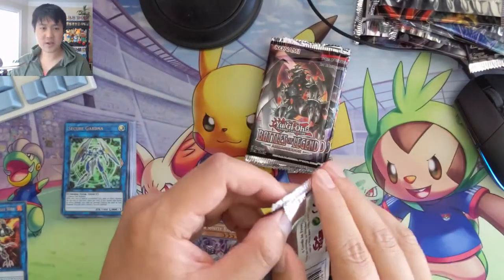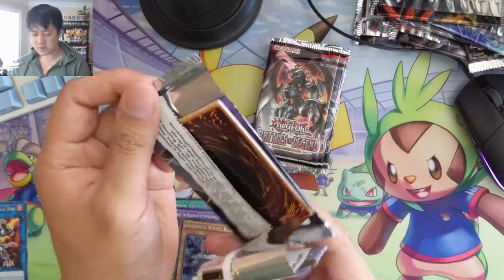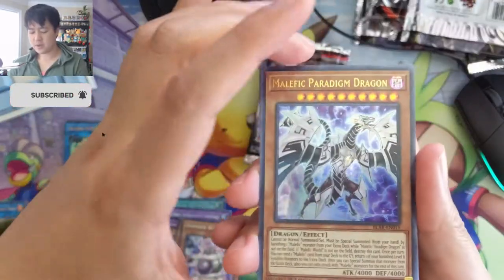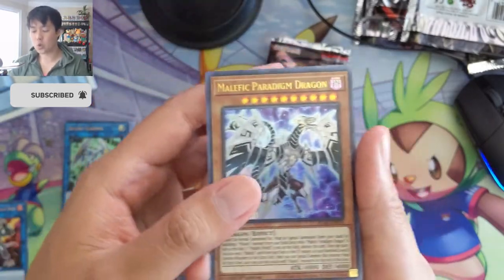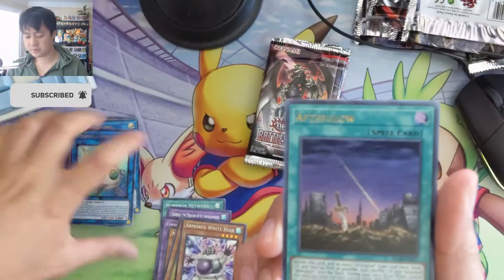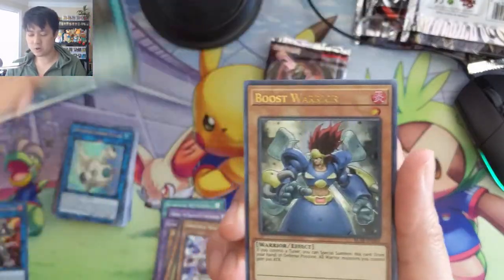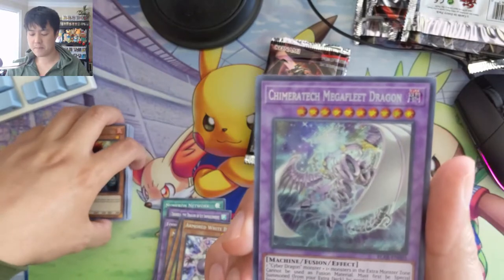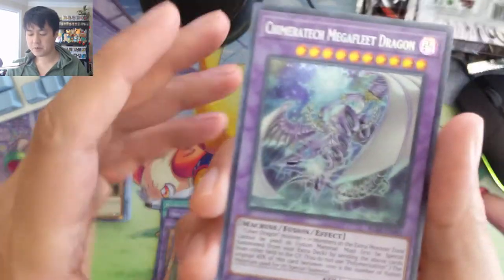For future Yu-Gi-Oh stuff on the channel, we usually do the reprinting sets — there are a couple coming up, and also Maximum Gold, we'll get at least a couple of those to open. After that, Glow-Up Bulb and then Chimeratech Megafleet Dragon — the artwork is a bit busy but I do like it.